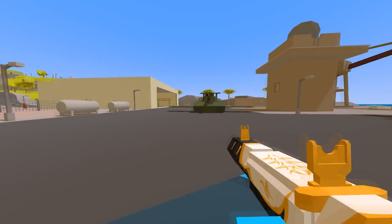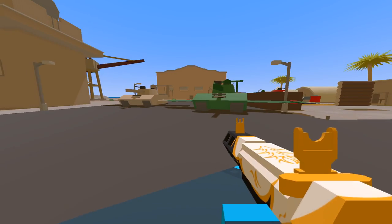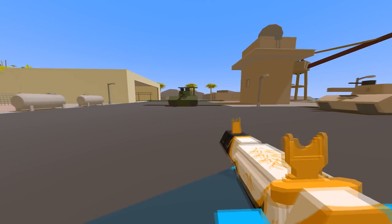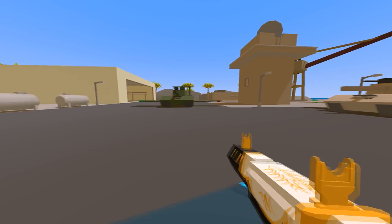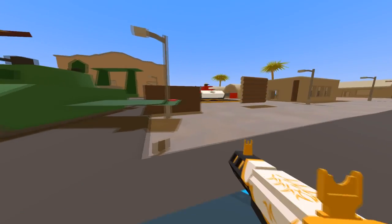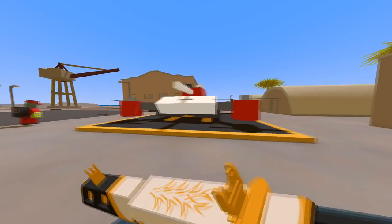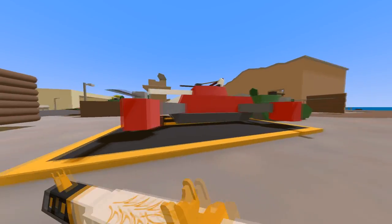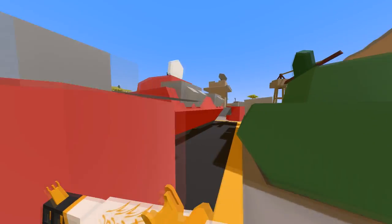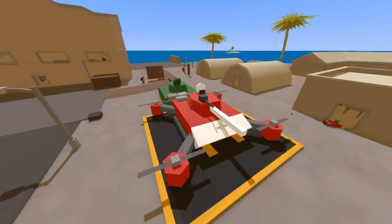Hey, what's up guys, it's Danaby here. Today I'll be showing you guys this pretty cool tank mod. You guys may remember this mode — it was made by our friends, but recently he decided that plane tanks aren't enough, so he has decided to add this helicopter tank. It's basically just like a tank with four propellers, based on the Coast Guard vehicles we have in game.